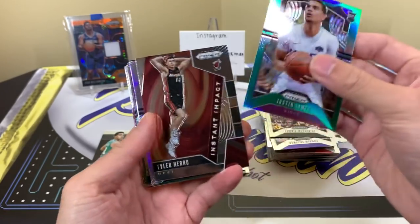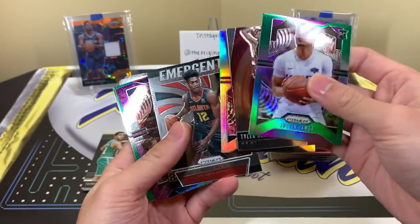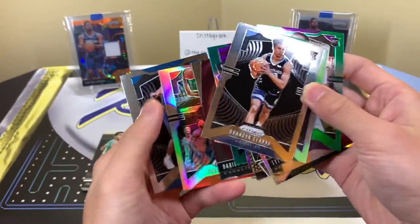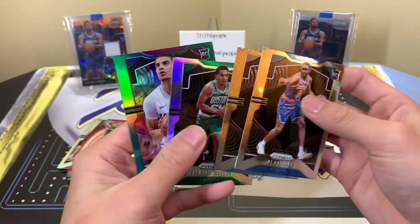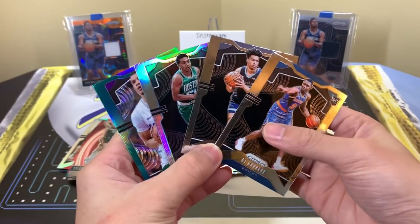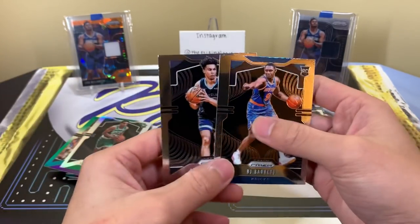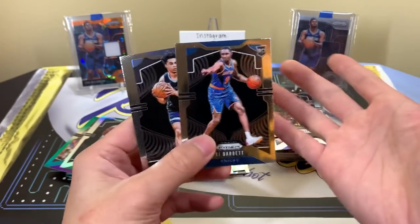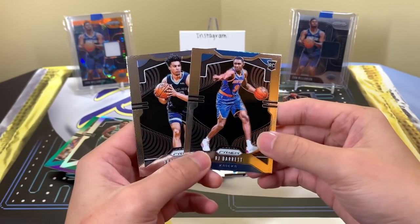So we got Tremont Waters and Kanter relics. In the rest of the stack: Justin James green — one highlight — Instant Impact Tyler Hero, Robin Lopez, DeAndre Hunter. Silver rookie, Brandon Clark, Thomas Bryant, and RJ Barrett. Boxes three and four — not too bad! Highlights: the RJ Barrett rookie, the Brandon Clark rookie, the silver and green rookies. Personally I like those two better. We still have 60 more boxes, so I'll randomly drop breaks whenever. Thanks for watching — please like, comment, and sub — I'll see you guys later!